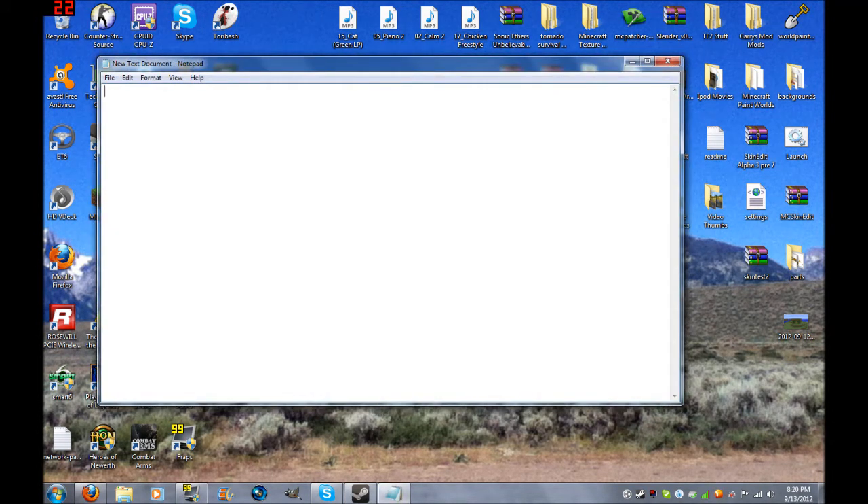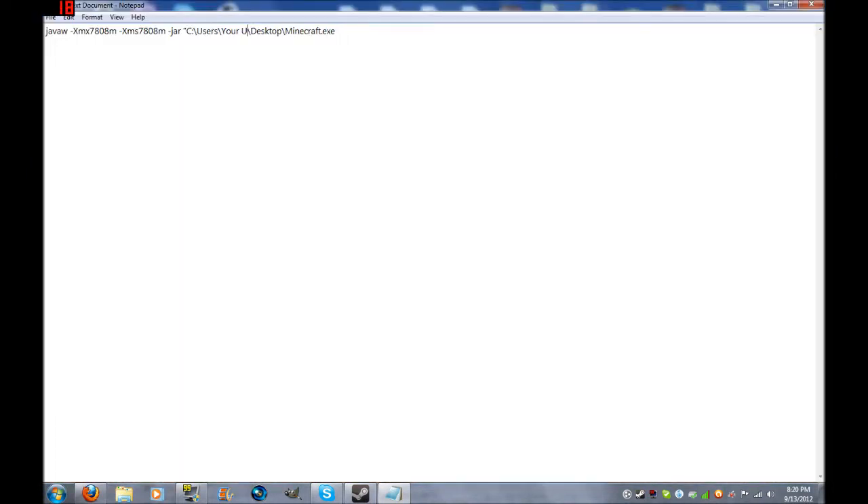Open up that text document. You're gonna copy and paste what I put in the description. Instead of where it says 'Your User,' you change it to whatever your Windows username is.